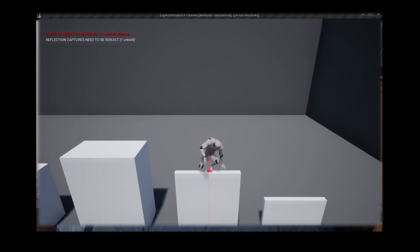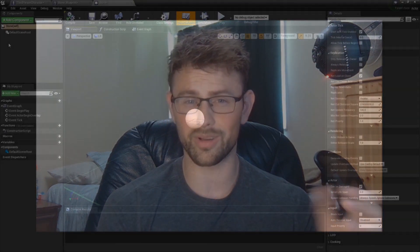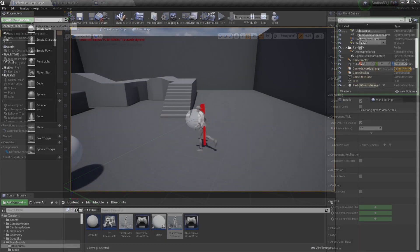Now that I'm a pro at blueprints, it's time to implement one of the most important mechanics in our game: the throwing system. It will be used for stealth or distracting enemies — kind of like pacifist gameplay. Obviously we need something to throw, and a sphere as a rock works pretty well.